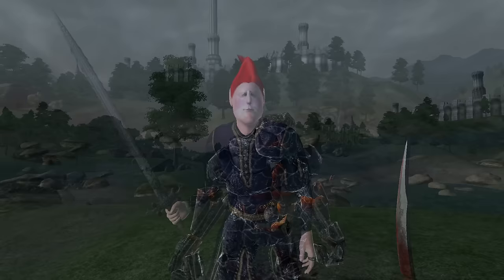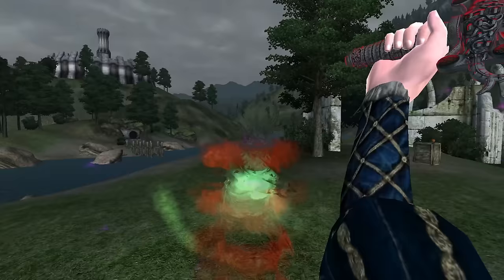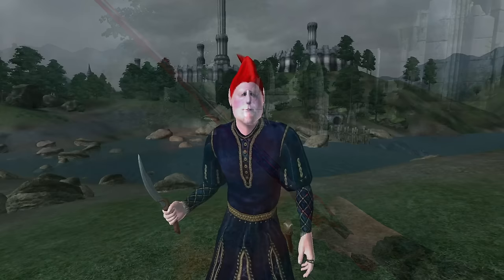Thornblade: Thornblade can be acquired as a reward for completing the quest The Wayward Knight. It is a unique one-handed blade, has a durability of 705, a value of 6,760 gold, deals 24 damage, and has the enchantment of Disintegrate Armor for 120 points.